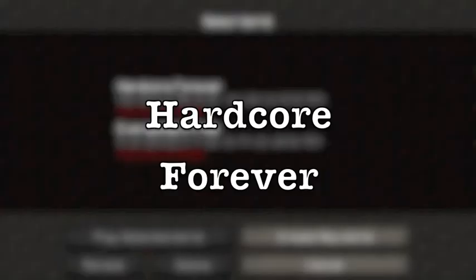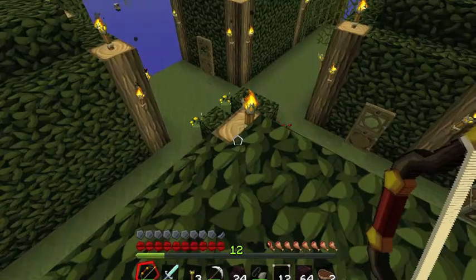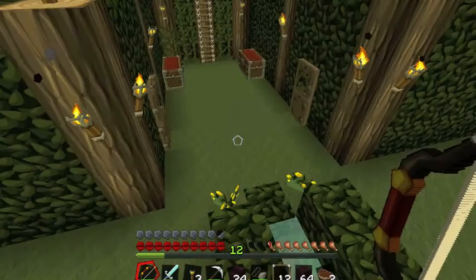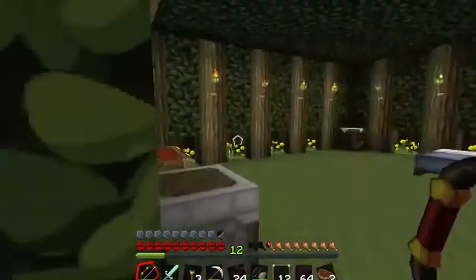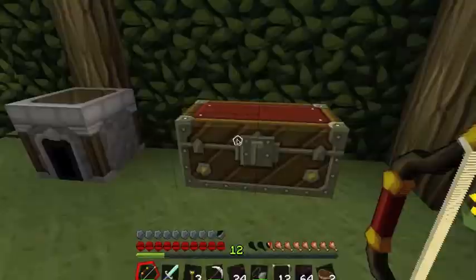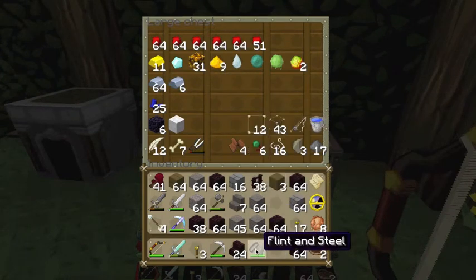Hello and welcome back to Minecraft Hardcore Forever. Today I am going to do something kind of boring but very necessary. We are going to dig out a chicken pen so that we can actually have our chickens be close by and we don't have to go all over creation trying to get them.